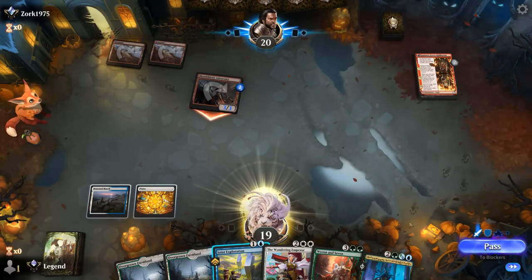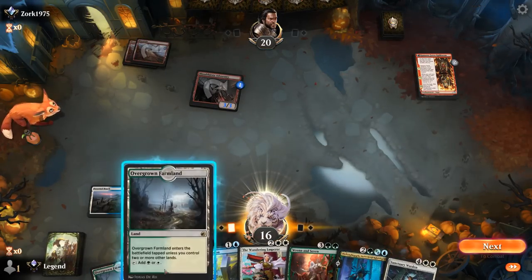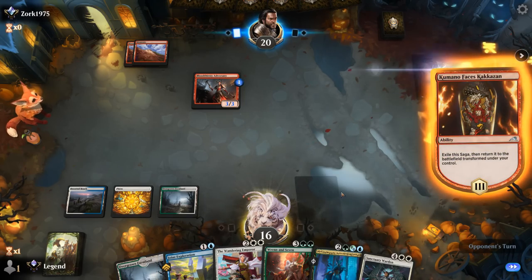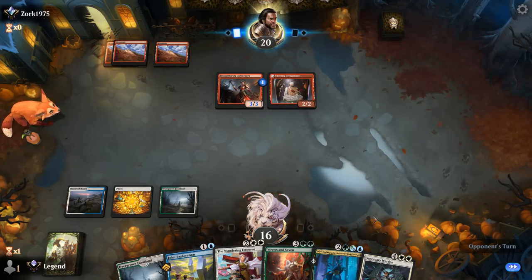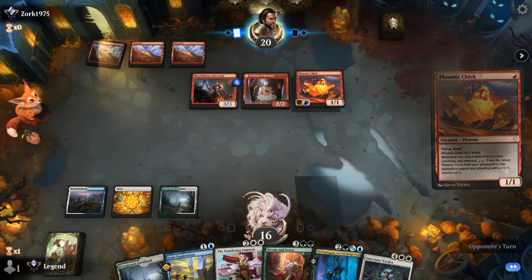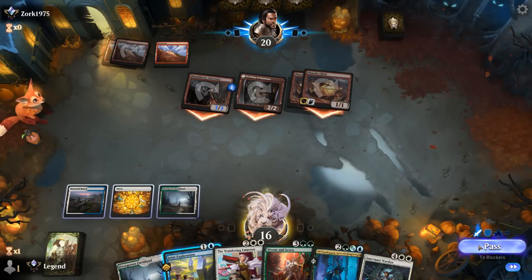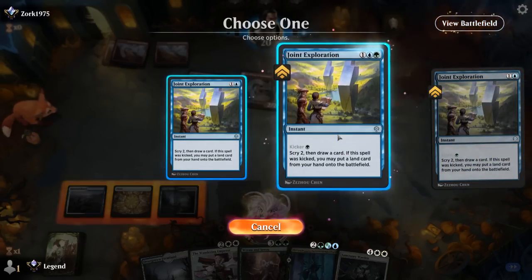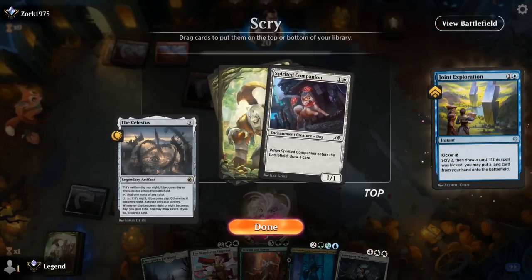I prefer enacting my own game plan: drawing cards, playing cheap creatures and enchantments we don't mind sacrificing to Invoke Despair, and then taking over with Urza Assembles the Titans. That seemed to work well in these grindy matchups. Thanks for watching, hope you enjoyed, and as always have a nice day. Thank you to all my patrons — you can become a patron yourself at patreon.com/legendvd.